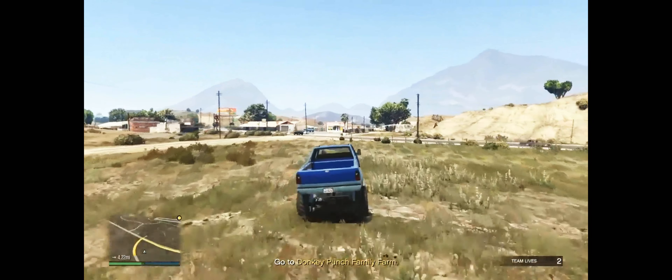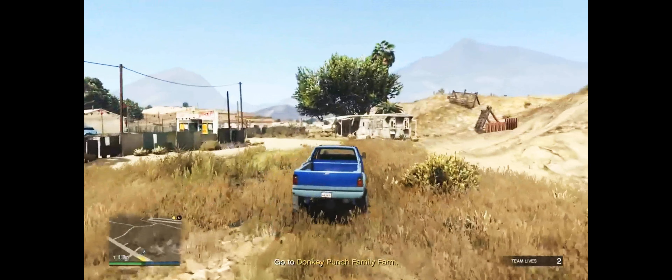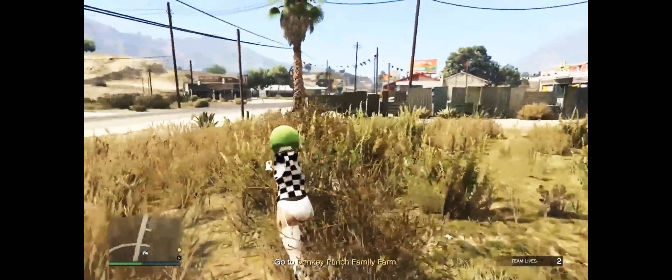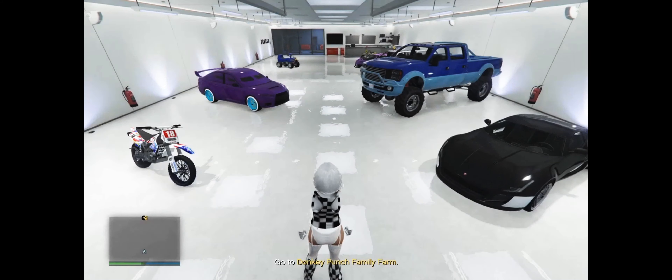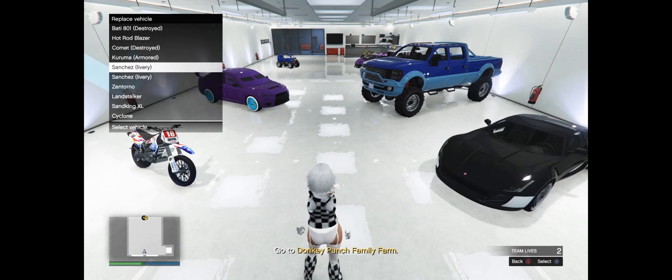The Sandking will be right down there where I was last time — you guys can clearly see it now. Just hop out, grab it, and go put it into your garage. I had a full garage so I just had to switch out a car. Put the duped Sandking in your garage and then exit out of the mission. You won't be able to see it on the map so just remember where it is.